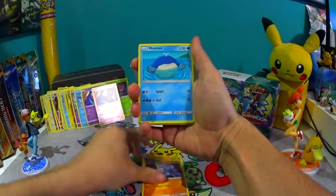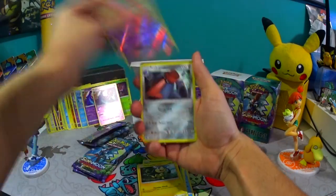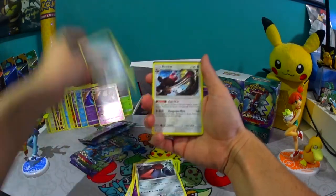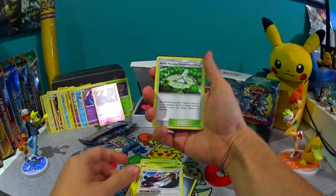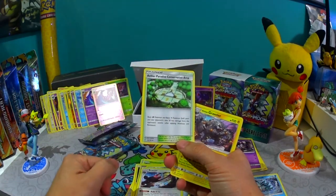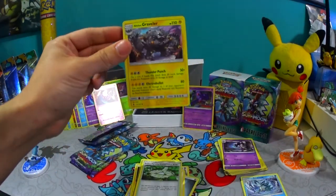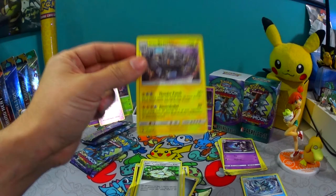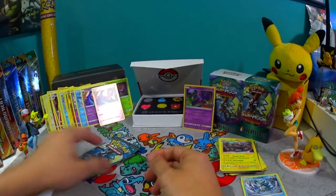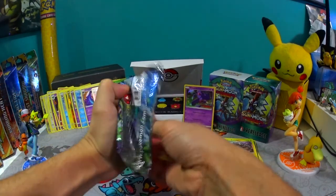Machamp, Wailmer, Phantump — nice. Slowpoke reverse foil — nice. And this is my rare: Probopass, with the Metal Energy to go with it. This guy I'm going to use for my deck — my Pikachu will take 30 less damage with this card, so not bad. And Alolan Graveler — he looks pretty ridiculous. His retreat cost is four? Wow. Alright, let's move on.